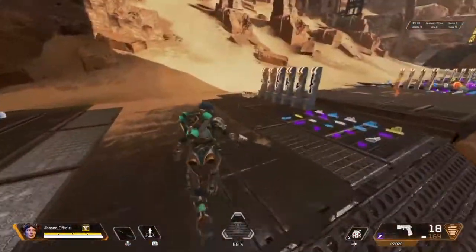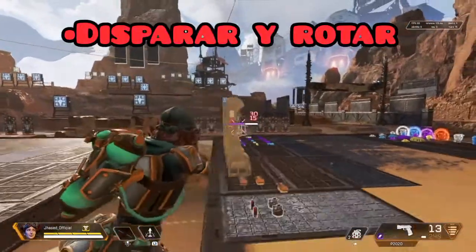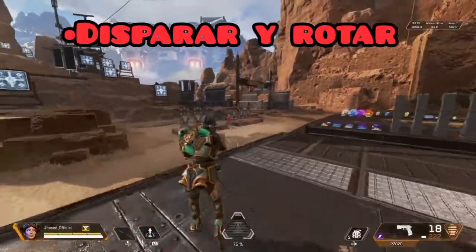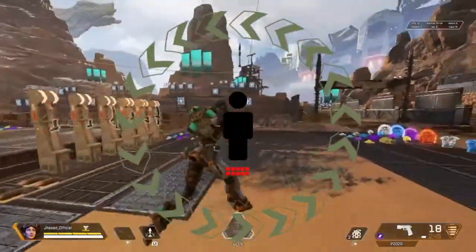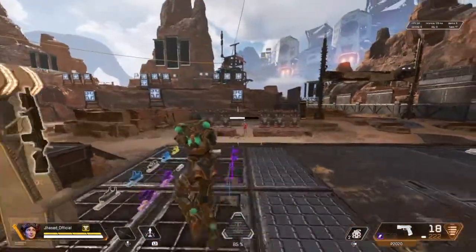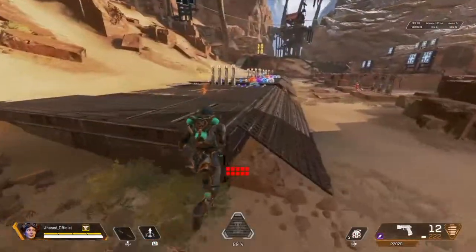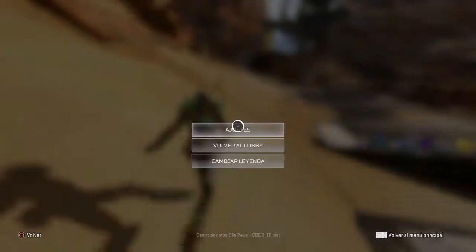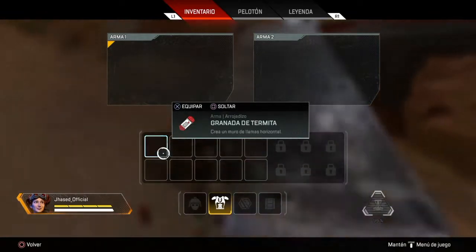Otra cosa muy importante que nos puede ayudar en el campo de batalla es disparar y rotar al enemigo. Como pueden ver en pantalla, mientras le disparo voy rotando alrededor del enemigo, tratando de hacer un círculo. Esto es muy beneficioso en combate, puesto que el enemigo va a tratar de seguirnos con la mira hasta tenernos en su campo de visión, y para entonces nosotros ya le habremos disparado y hecho muchísimo daño.